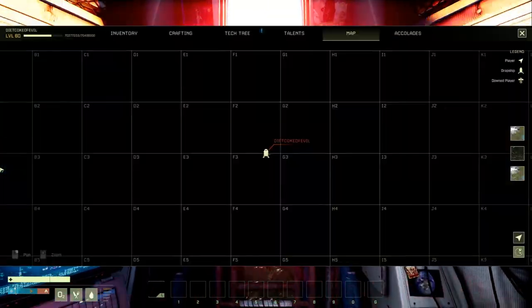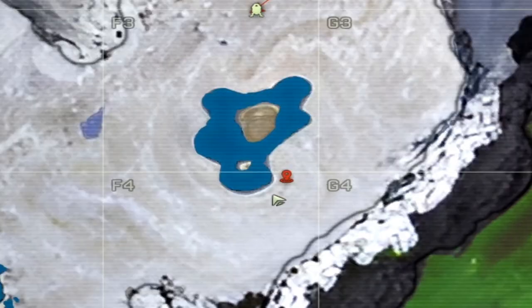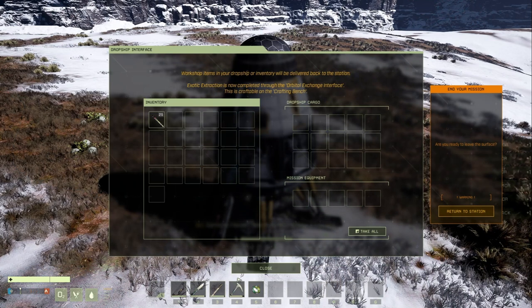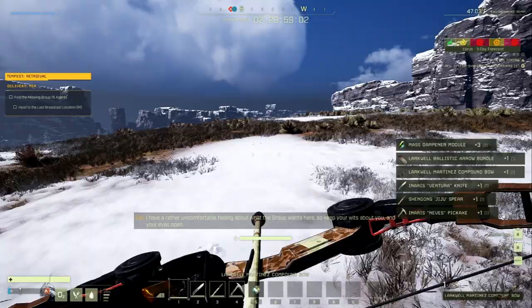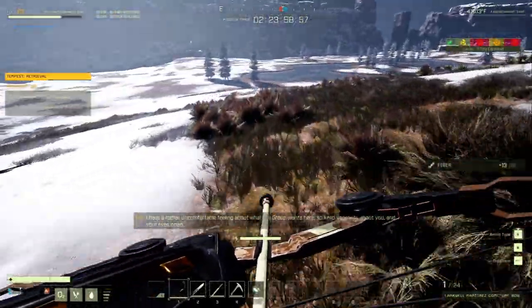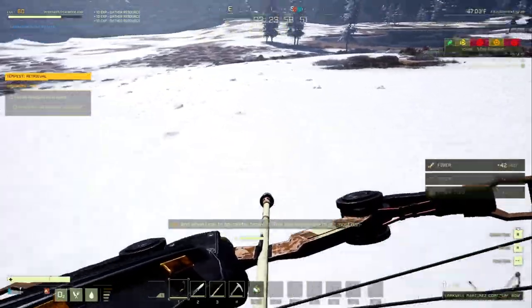As soon as you gain control of your character after the drop pod, place a marker — I'll show you where, right next to this little island. That's your first objective, but first we're going to go here and get some wood and supplies in case we get a storm. Take all your stuff, consume your bundle, and grab as much fiber and sticks as you can while walking towards your objective.